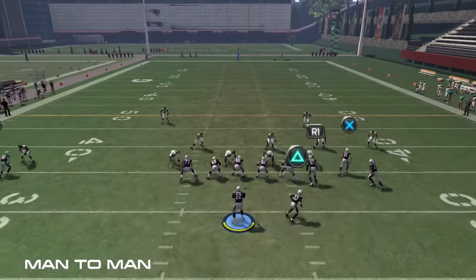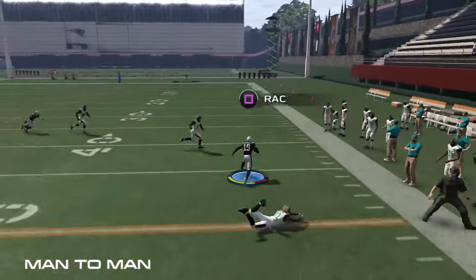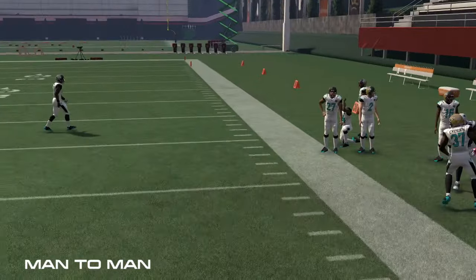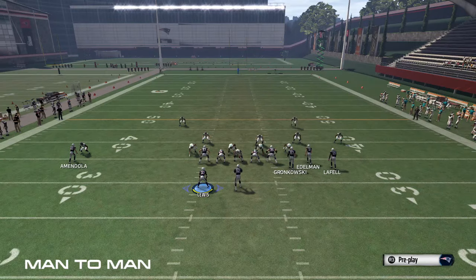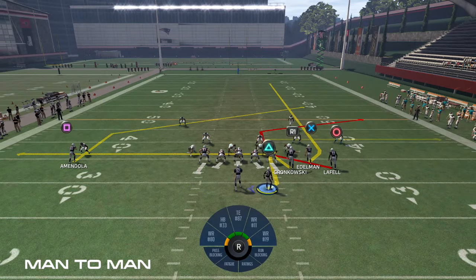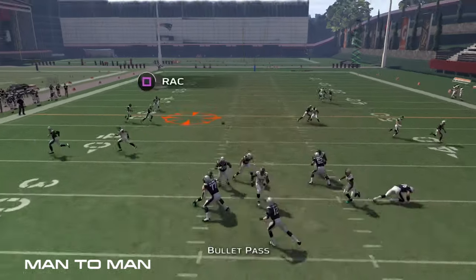For the C route, you want to have your best route runner there so he gets clean, sharp cuts off of that break. For the backside post on the single receiver side, you want to have your best overall receiver because he's going to mainly be one on one with either a streak or the post coming across the middle. So that's the base setup — it destroys man coverage.